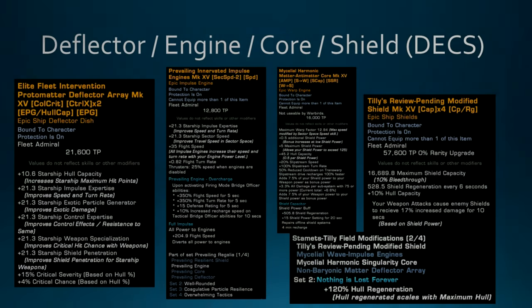Deflector, Engine, Core, Shield — often called DECS. You'll want a Fleet Colony Deflector for the crit bonuses it provides. Your engines come from the Competitive reputation for the speed boost you get when hitting firing mode bridge officer abilities. Your core and shield are both from the Discovery reputation. The shield has a proc that scales with your shield power, increasing damage to a target's shields. The two-piece also helps with survivability, giving you 120% hull regen.